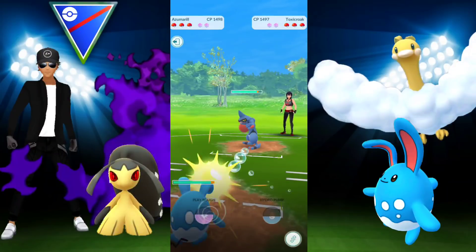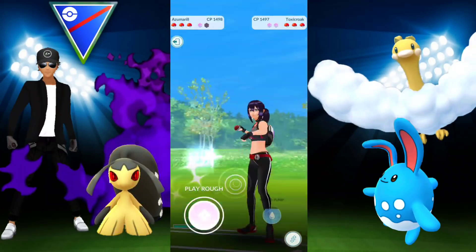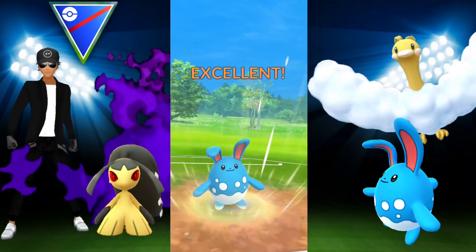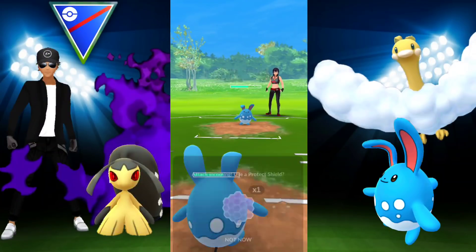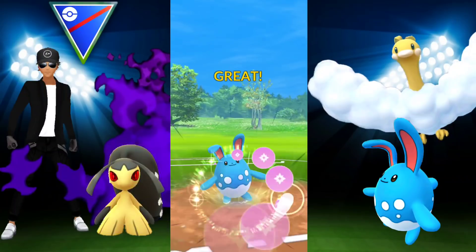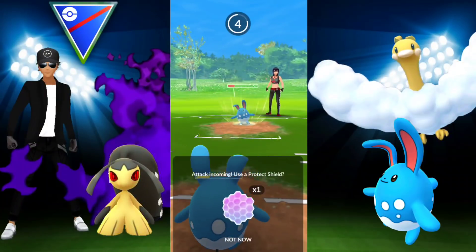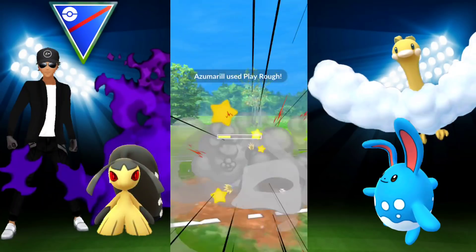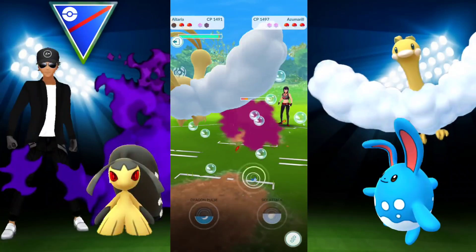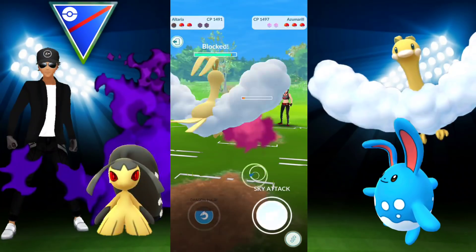Final battle! Toxicroak versus Azumarill — not great for me because Sludge Bomb will do a ton of damage. They switch into their Azumarill. At this point I can just continue since I have Mawile and Altaria in the back. Better to learn from past mistakes — Altaria handles Toxicroak, so stay in the Azumarill battle comfortably knowing I can deal with Toxicroak later. Continuing on, able to get off Play Roughs. A bit of lag, they hit me with Play Rough and I let it go through. They have two shields — I'm not sure if I should have led with Mawile, but you don't know what they have in the back.